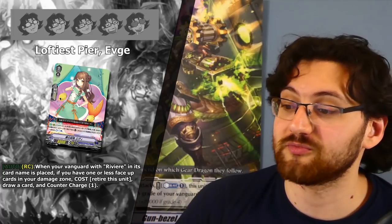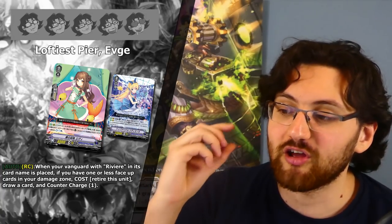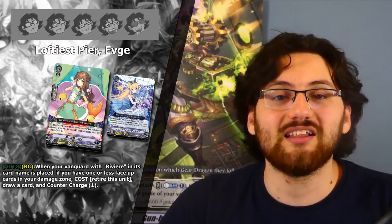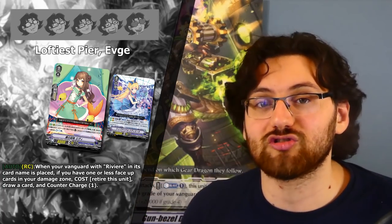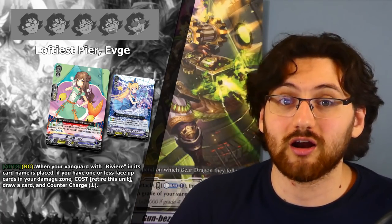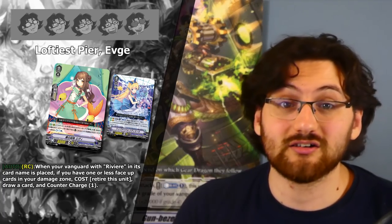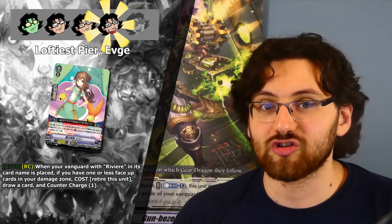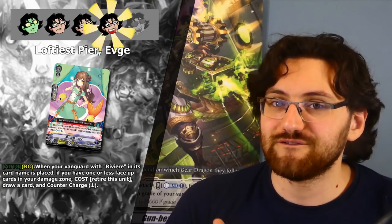The final Riviere support card is the grade 1 Lofty's Pier FK. Auto on Rearguard Circle — when your Vanguard with Riviere in its name is placed, if you have one or less face-up cards in your damage zone, retire this unit, draw a card, and Countercharge 1. This helps extend mid-combo to even longer combos — when running out of counterblast, you can draw more cards to dig deeper and get the Countercharge off, allowing you to use Riviere's on-place Counterblast skill again. You can boost with it early and then sacrifice it later when you need those resources. Four stars — one of the more useful counter chargers in the clan.